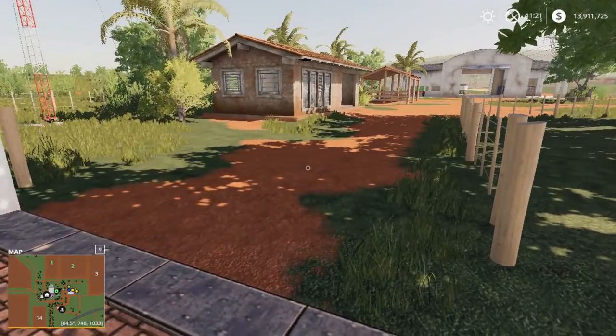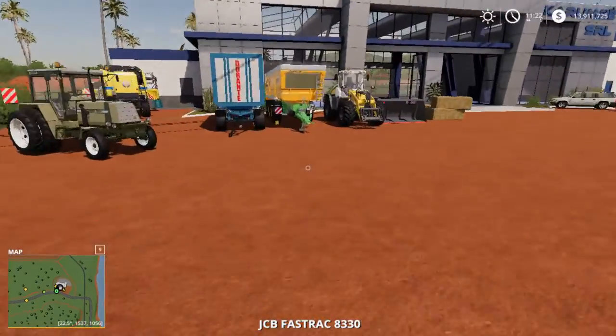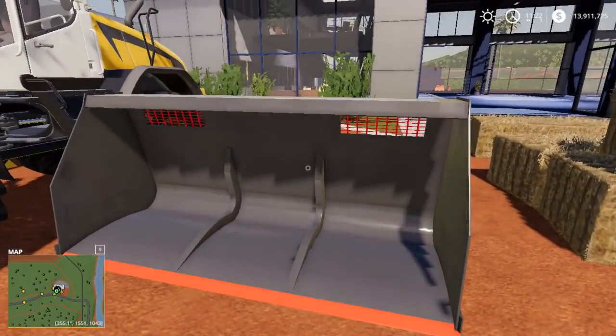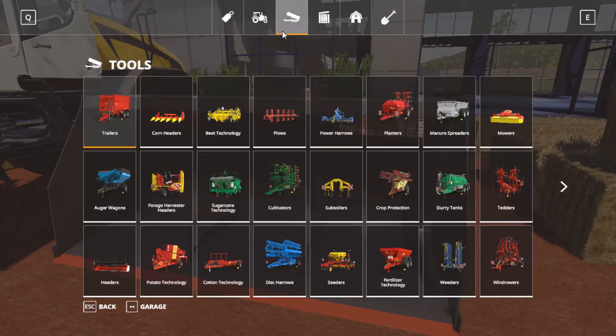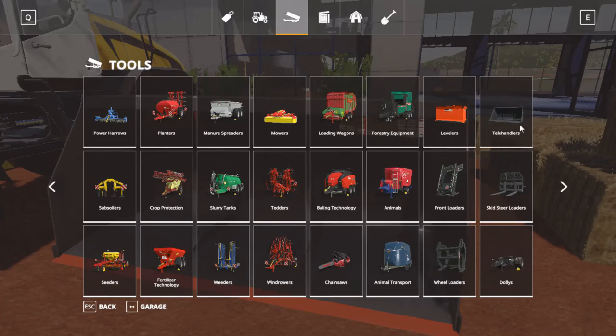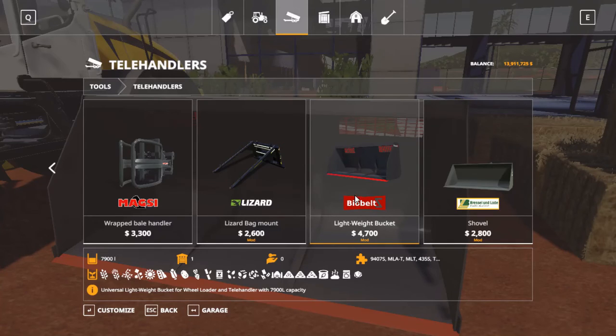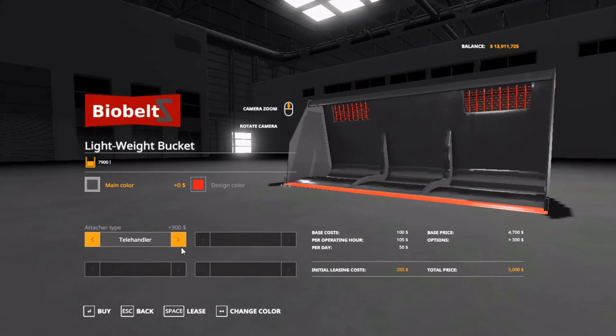And it's down at the shop. It is this bucket here — let's have a little look at it. I have it for a wheel loader here, but you can only find it under the telehandler section. It is the BioBelce Lightweight Bucket. It has a huge capacity of 7,900 liters. You can change it from telehandler to wheel loader design.